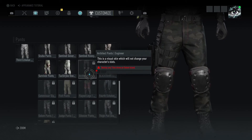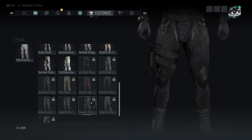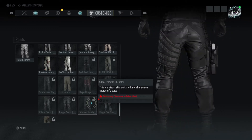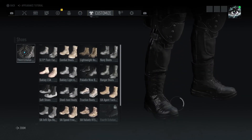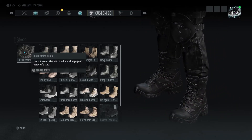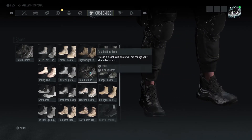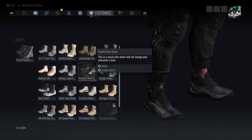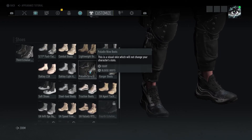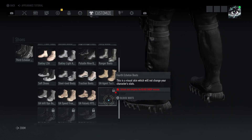You have Fourth Echelon pants, which are pretty cool, and then the Silencer pants, which without the knee pads are pretty sick. Moving on to boots — you got Third Echelon boots, which I love, they're awesome. Then you got Paladin Nine boots — nice boots, but they look more like Under Armor sneakers. And then you have Fourth Echelon boots, which I don't like the bottom that much because they look like reverse cleats.